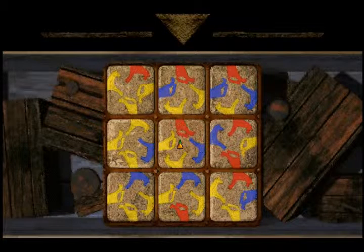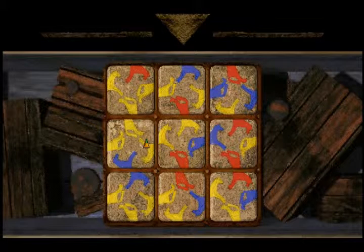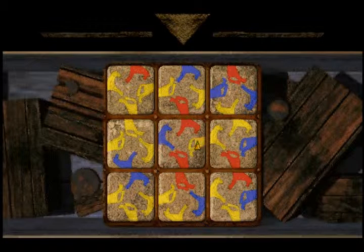It looks like I can play with these pieces — I can move them around. I can rotate them, and all these horses seem just totally messed up. 'The horses of Asva celebrated neither saddle nor stitch. And in their mazed world, now knows not which is which.' I have to guess that we have to get all the horses complete and with the same colors. So right here we have a yellow head, yellow tail, red head, red tail.